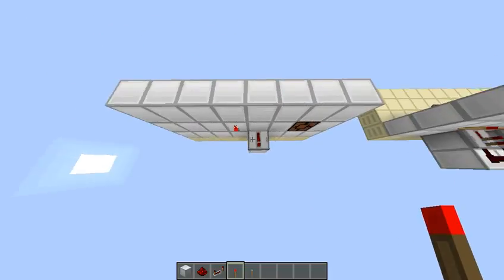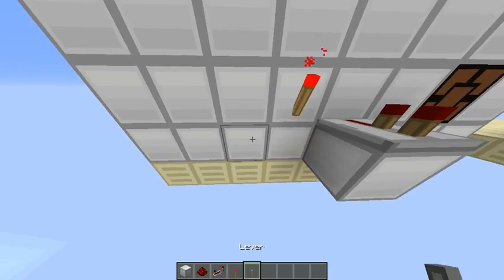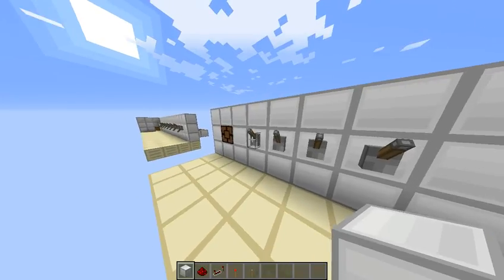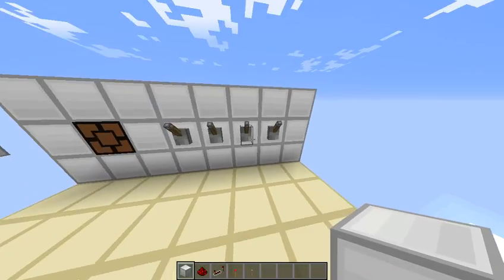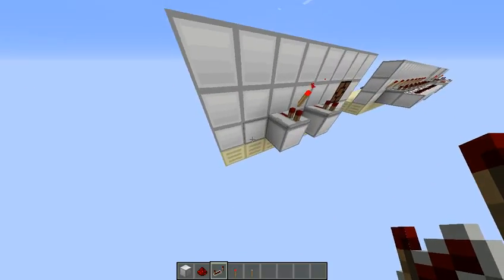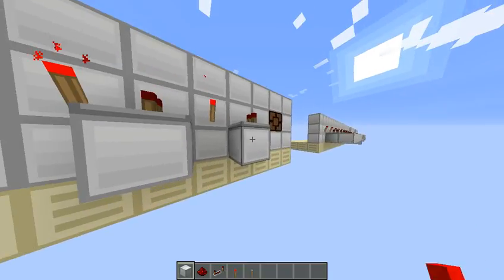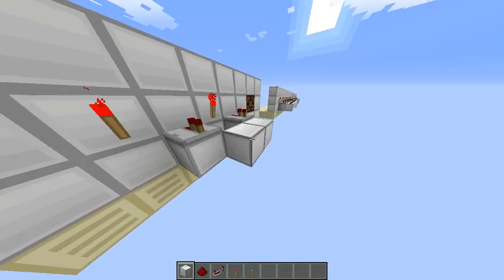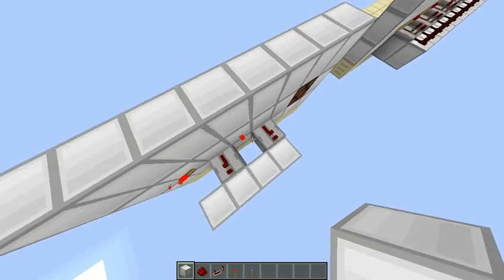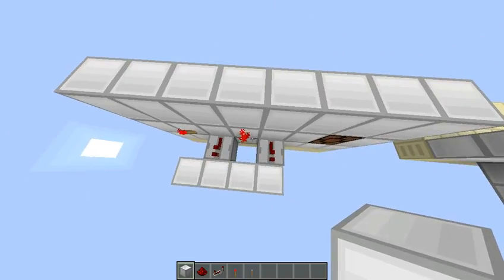Off is repeater, on is torch. So continuing — it's off-on, then this is off, so we're going to put a repeater, and then the last one is on, so we're going to put a torch. Not too complicated of a pattern. Then what we're going to do is put a line of blocks all behind this. Remember, you can make this longer than four and do a totally different pattern — just remember: repeater for off, torch for on.